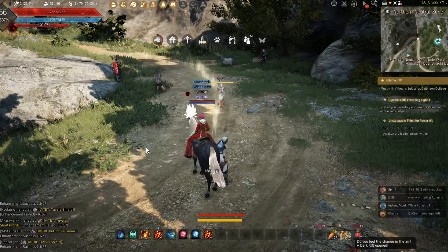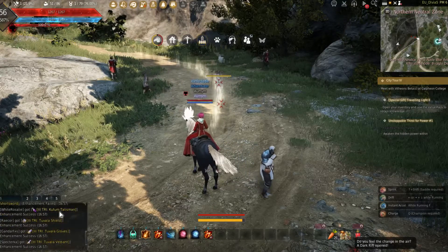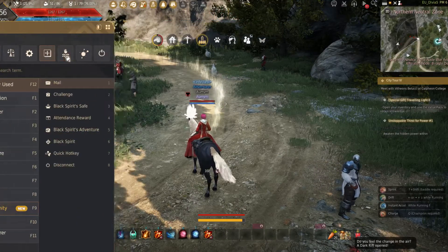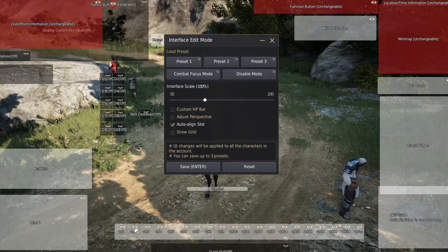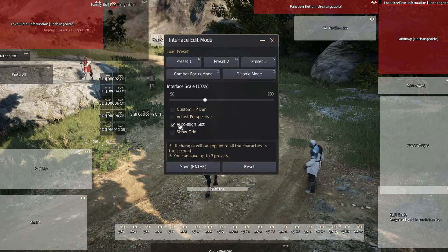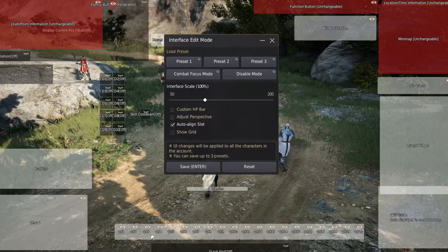So the way I managed to get more hotbars is — first I went into Edit UI and tried to turn these on, but I couldn't. They told me to put this on, so I did, but I still couldn't press these buttons to view them.